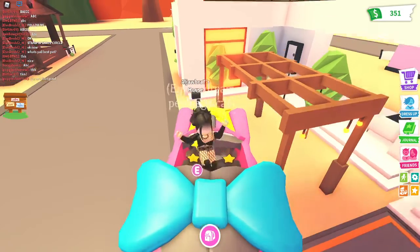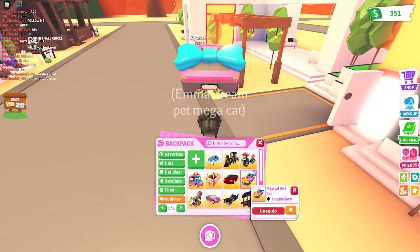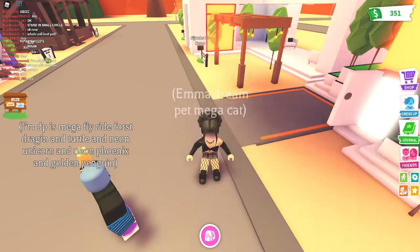That wasn't the fastest car, but it's still a pretty good car. The magical girl car was 4.36 seconds. Let me unequip it — the next car will be the squirrel car.